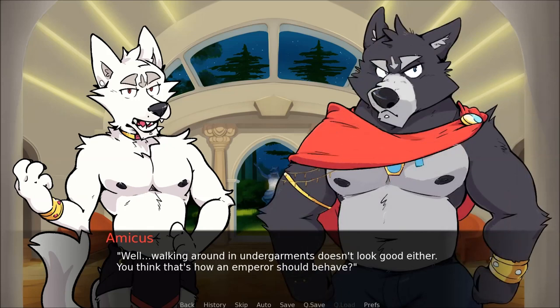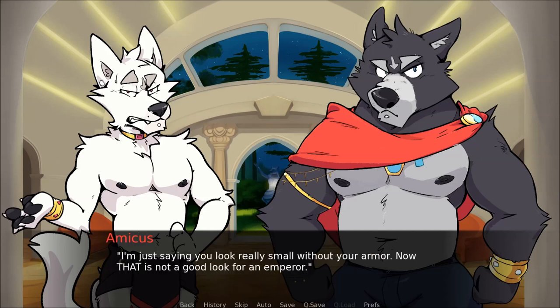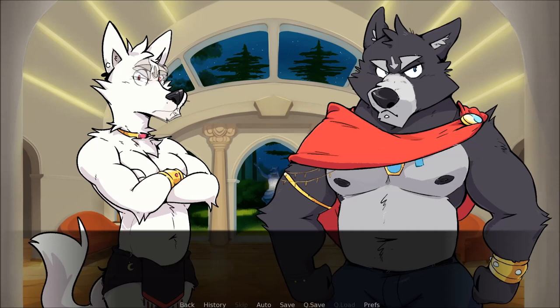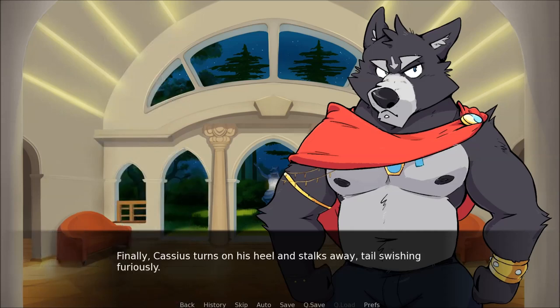You think that's how an emperor should behave? No one's awake, Amicus — don't be such a pup. I'm just saying you look really small without your armour. Now that is not a good look for an emperor. Excuse me? What? I only want what's best for the Empire, and a little runt like you definitely isn't. They stare at each other for a long time. Though I have no idea what's going on, I can almost see the electricity arc between them. Finally, Cassius turns on his heel and stalks away, tail swishing furiously.